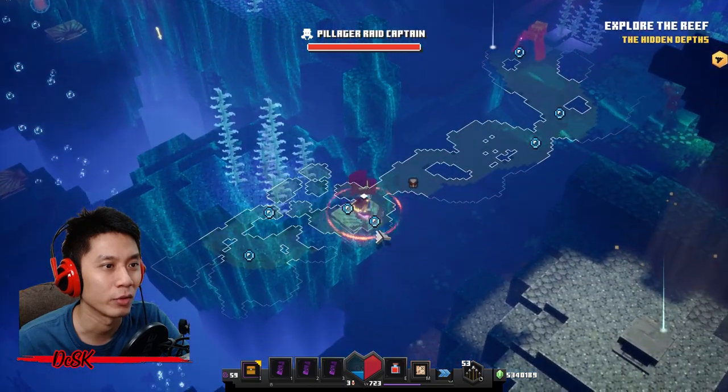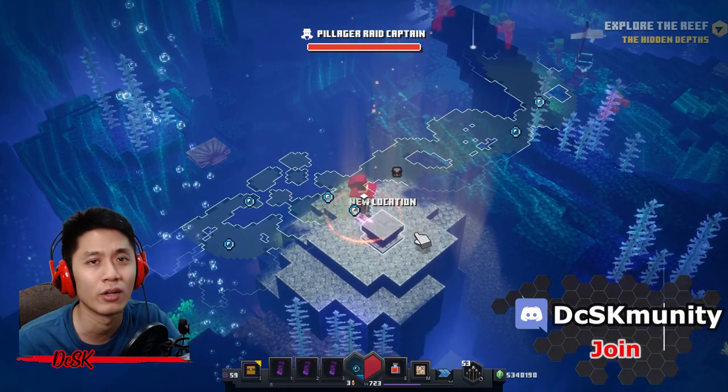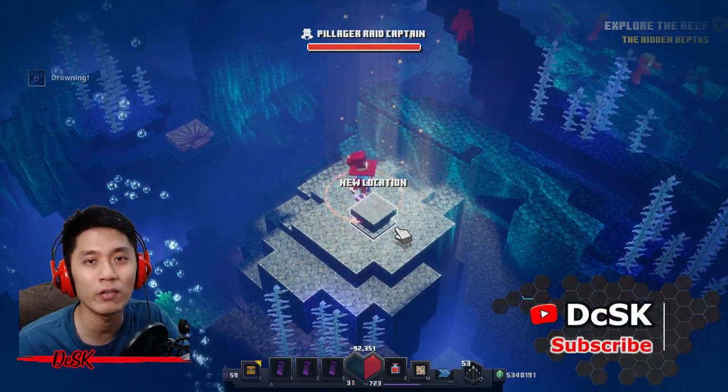This is the last claim launcher we're going to use. And there it is — there is the secret scroll of Radiance Ravine. You have now unlocked it!